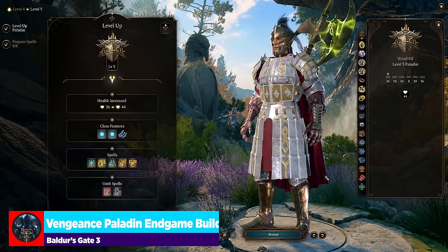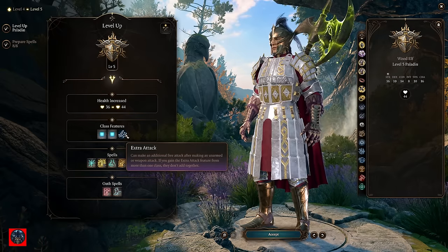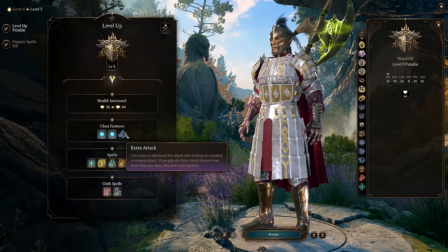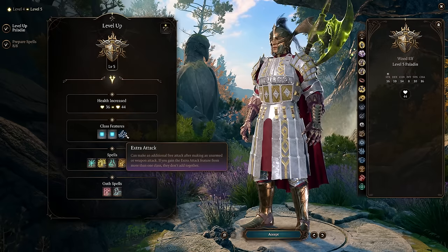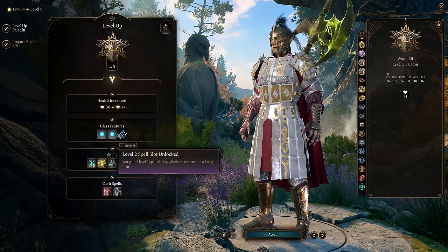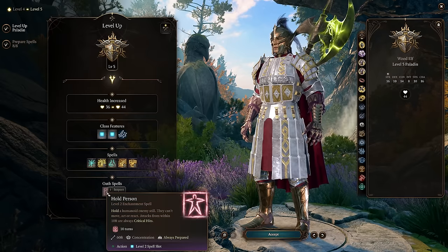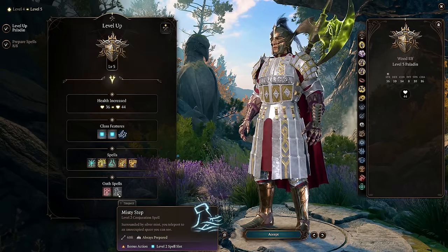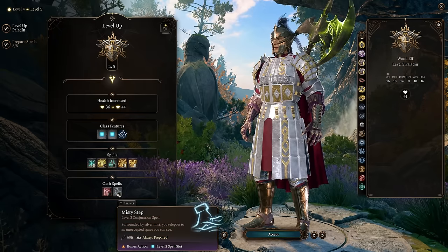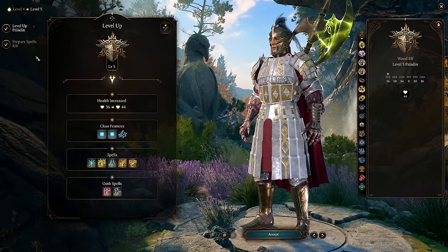At level 5 we get a power spike — Extra Attack, allowing two attacks per primary action. We also get level 2 spell slots and more Oath spells, namely Hold Person which is very, very strong, and Misty Step which gives a lot of mobility. We can get Misty Step from tons of items, but it's nice just to have it as a spell.